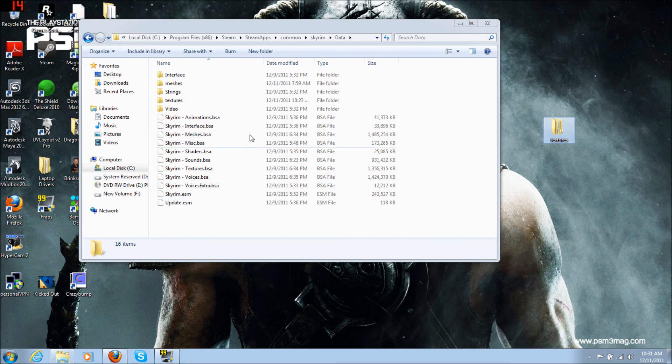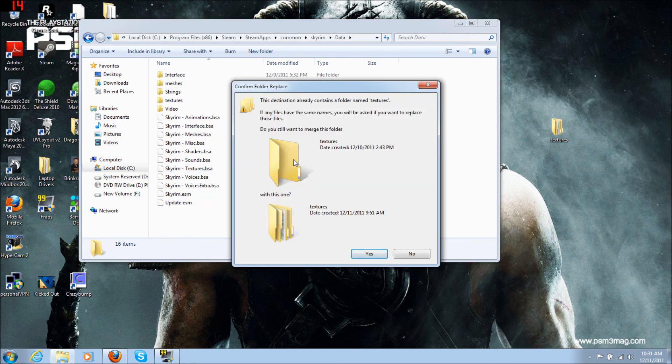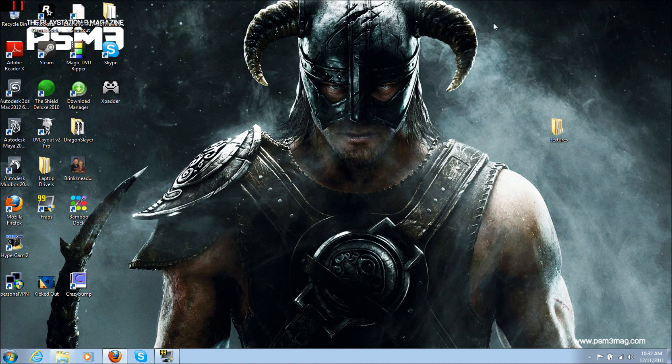So what you're going to do is either copy or cut and paste right into this folder. If you've already got a textures folder in there, it'll ask you if you want to merge them together. Just click yes. And that's it. So now all you've got to do is reload your game.